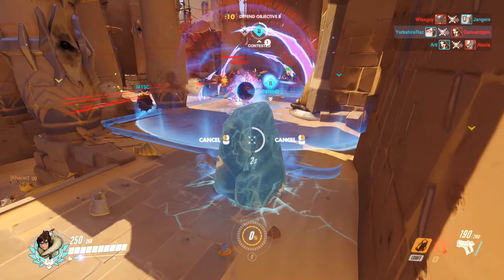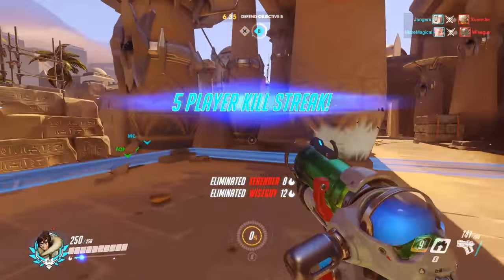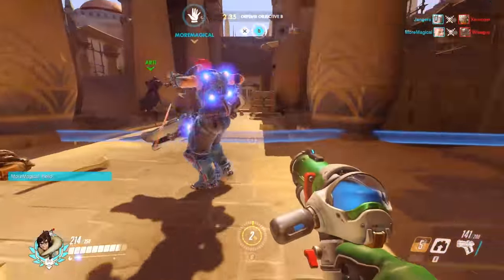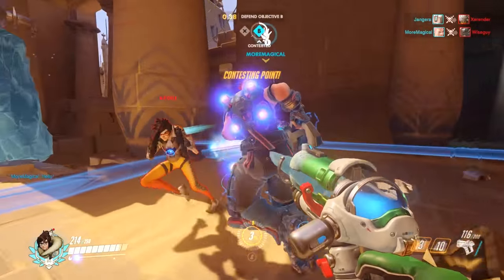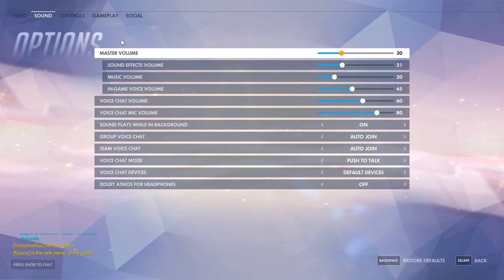Most ultimates you'll just want to run for cover, but we want to use this opportunity to say: if you hear an enemy Junkrat ultimate, spread out. Being spread out means the ult can get at most one kill — if you don't spread out, you're going to get yourself and your teammates killed. It might also be worth muting the game music using the dials in the options menu, since the music in Overwatch is fantastic but it can act as a distraction from the sound effects around you.